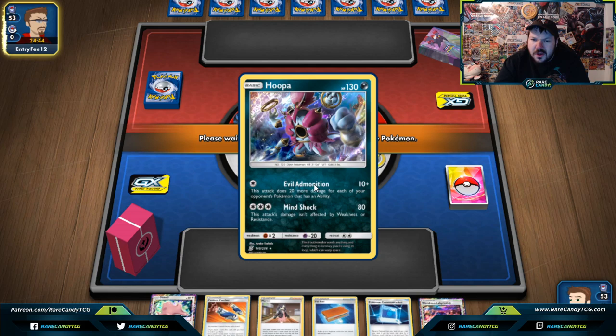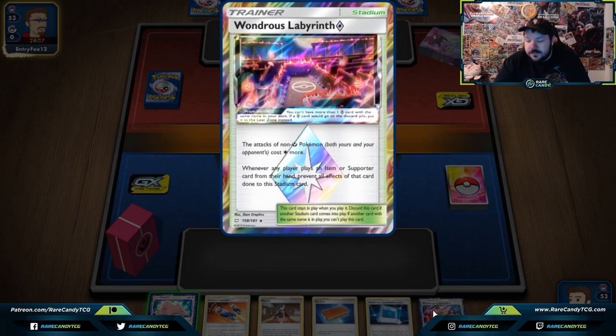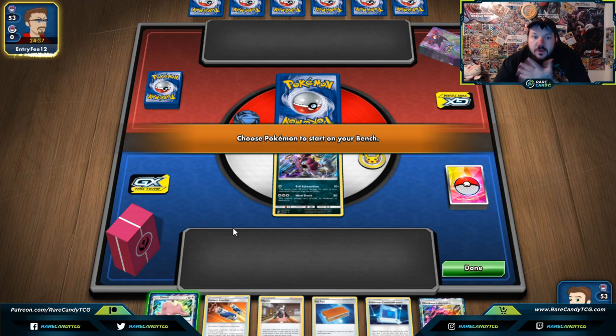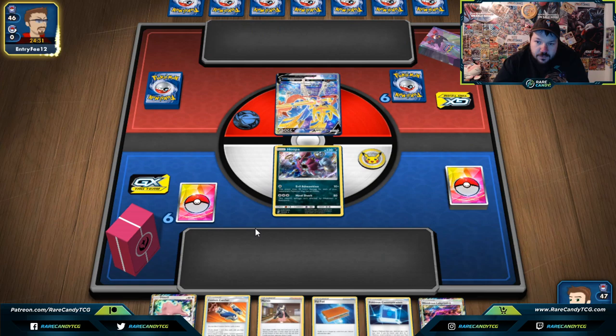We're going to start Hoopa. Seems like I start Hoopa quite a bit when I play this deck — we only play one Hoopa, but that's PTCGO for you. One thing I want to note is that since Hoopa is not Fairy-type, if I put Wondrous Lab in play, my attacks will cost Colorless more and I will not be able to attack with Evil Admonition. Considering my opponent's going first, I don't want to put the Ditto down — it's possible for them to take a prize on me there.